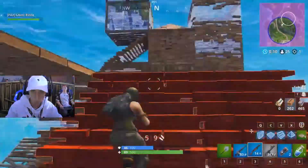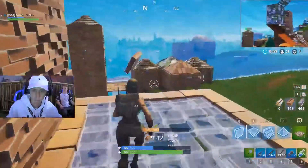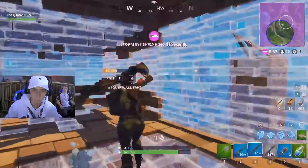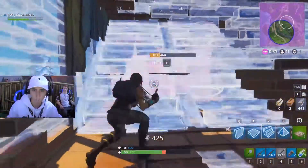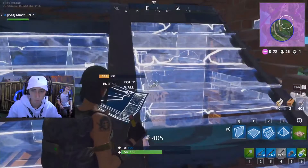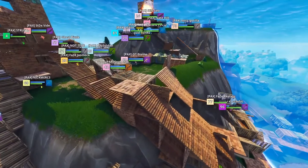Bizzle makes it into the zone and immediately boxes up — though he takes a heavy amount of damage before he gets the wall down. Somebody's trying to challenge the set of boxes he's building and he's still getting shot from the side. His build auto-switched from brick to metal, which is a sign he's out of brick — meaning he's probably very low on materials now.